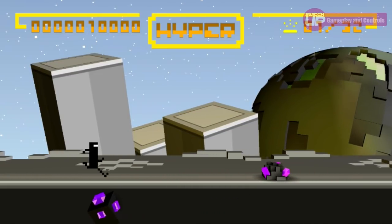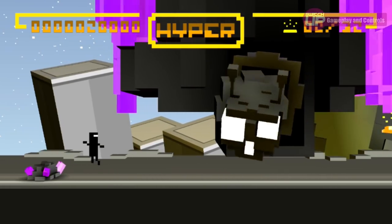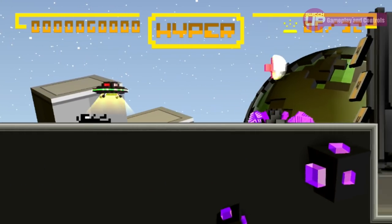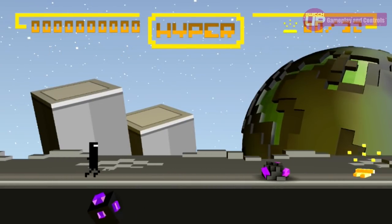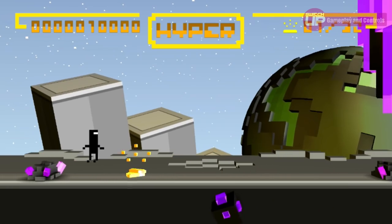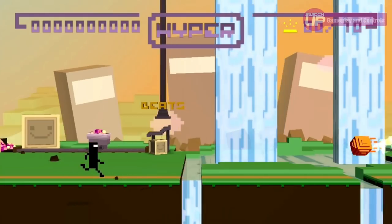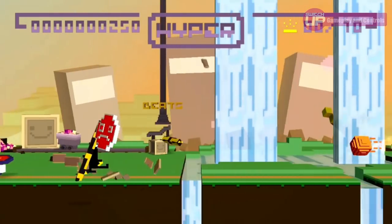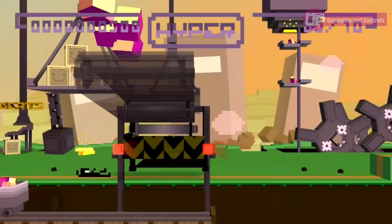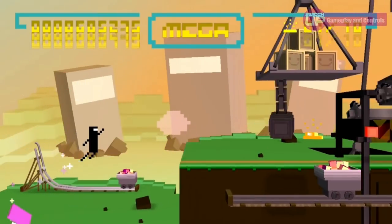Whilst later games in the runner series did introduce level checkpoints, there is no such luxury here. Whilst I know this sounds hideous — well there's no dressing it up, it is hideous — but it's also incredibly compelling, knowing you must be perfect on every level to get through. This is helped massively by the fact that you respawn almost instantly after dying. The developers were smart enough to realise that a death loading screen is the moment where a gamer will consider quitting. Without one, you almost feel obligated to try again, and try again you will, many times. The setup is so simple and incredibly slick that you'll be sucked in, and hours can potentially pass before you realise.